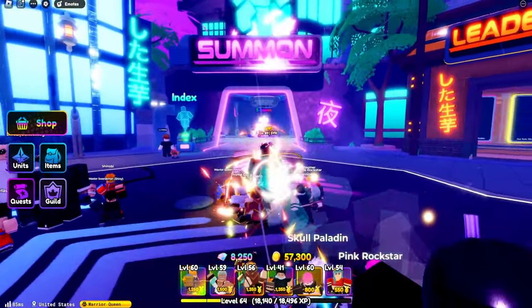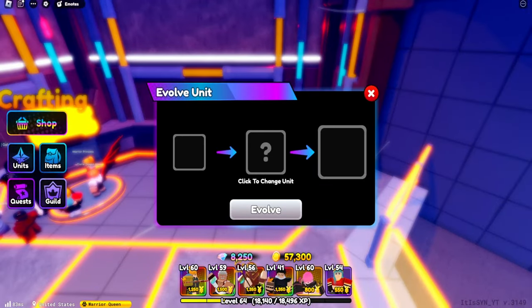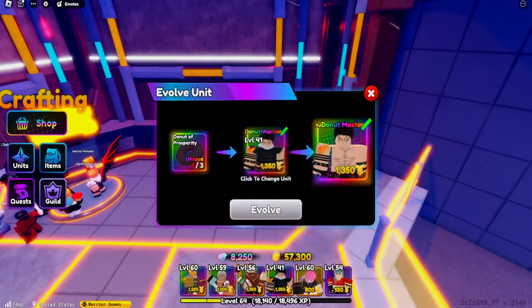First of all you would want to come over here to the summon area and go into this evolve area. Select a unit that you want to evolve and just see what material you need.